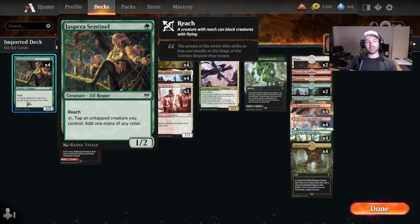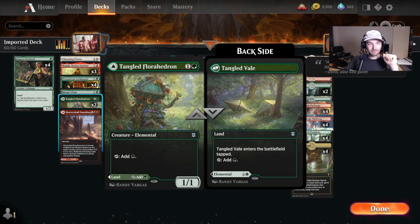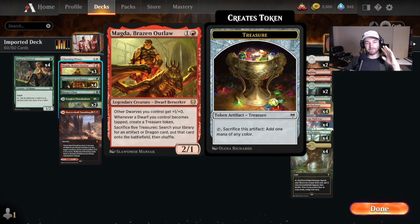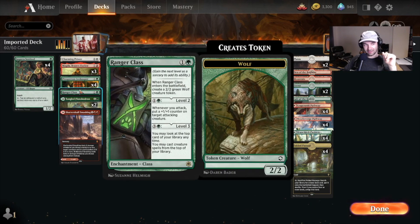Over on the low end of the curve, we've got a little bit of standard green color ramp. We've got some Jaspera Sentinels and some Tangled Florahedrons. Over in the two-drop spot, starting our white, we've got Charming Prince for some flexible enter-the-battlefield effects. We've got some Magdas — also sort of a ramp card; whenever they get tapped, they can create those treasures. We've got some Prosperous Innkeepers for more treasure and more ramp. Also with some of these flicker effects and instant summon effects, we get a little bit of incidental life gain.